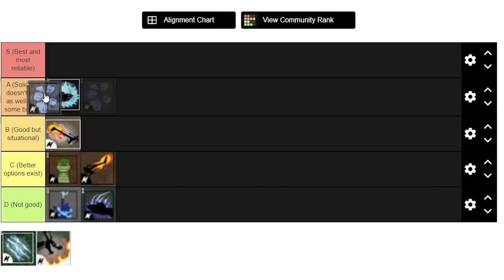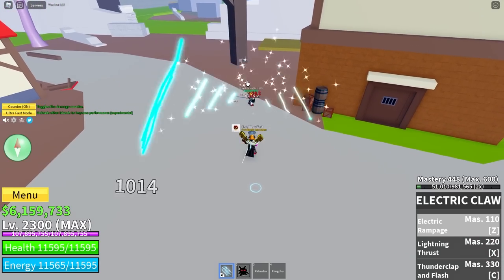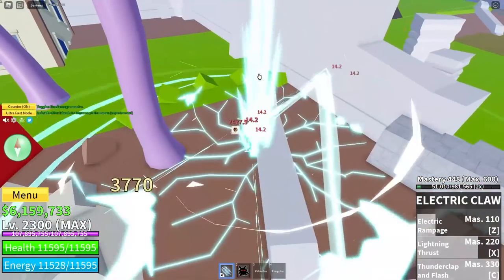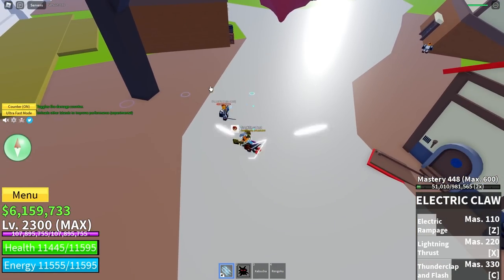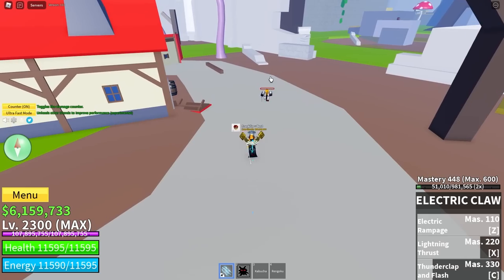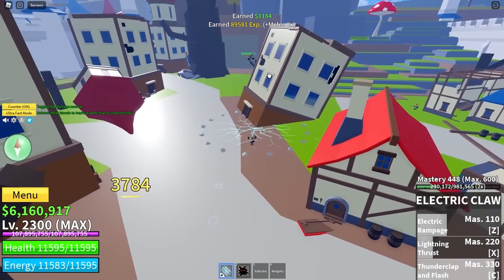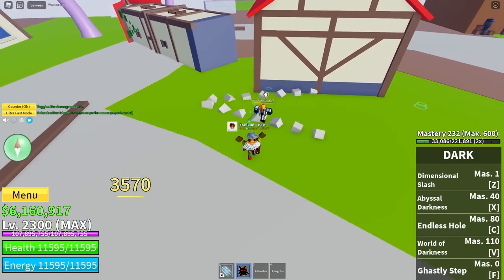Next is Electric Claw, which is the upgrade to Electric. Its combo potential is really good — it's got some simple combos and I really like its moves, especially the final C move. I forgot the name of it, but it removes the opponent's Observation Haki and it instantly comes out. It's just a really good move. Works well with almost everything, so I'm going to put it in S tier. The farming capability is not too bad either.